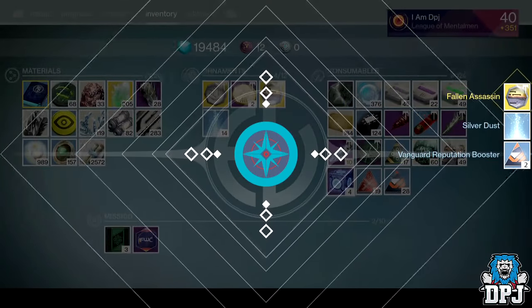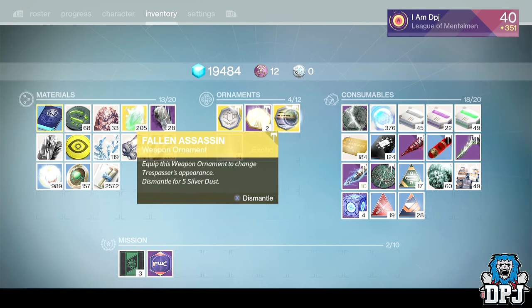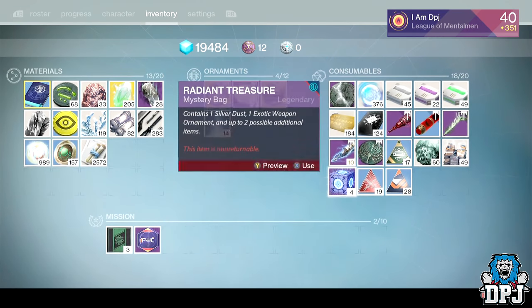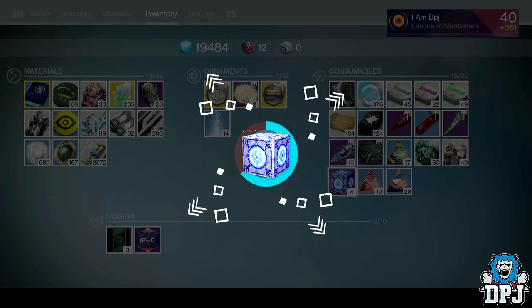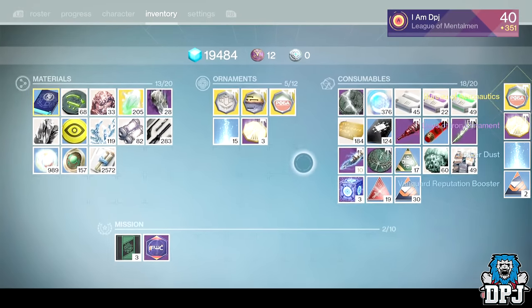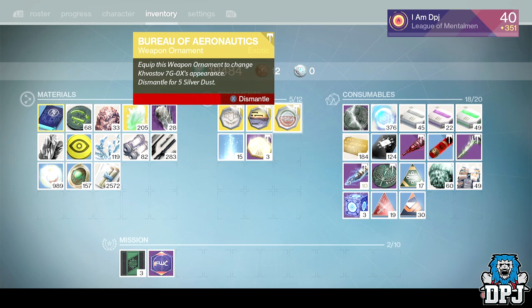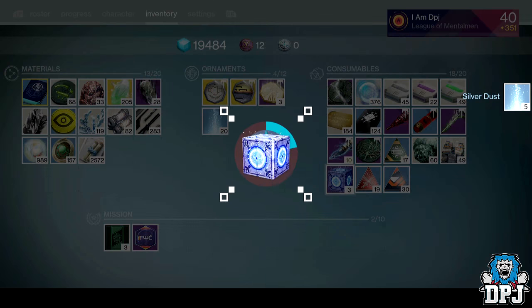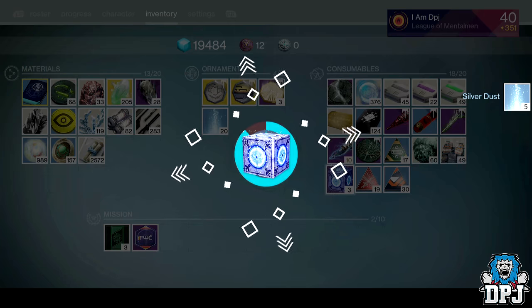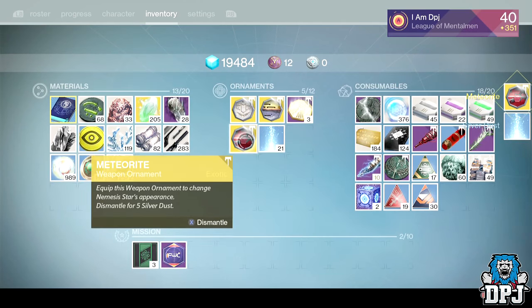For an Assassin ornament — I'm pretty sure that's for the Trespasser, which I still haven't got. I'm getting plenty of duplicates here, don't need two of them. Take the silver dust, four to go. I'm quite happy with what I got so far to be honest.